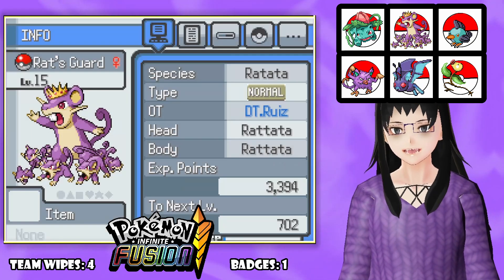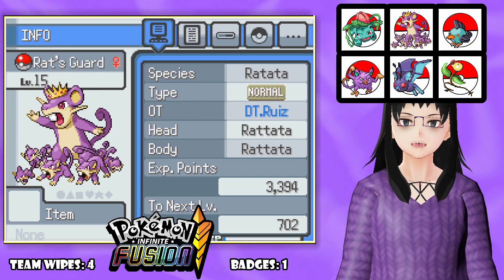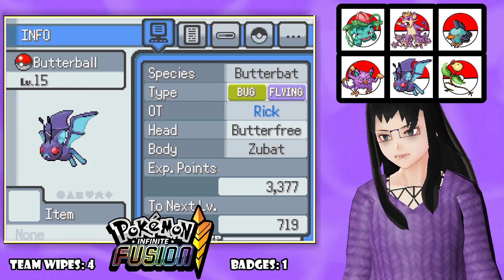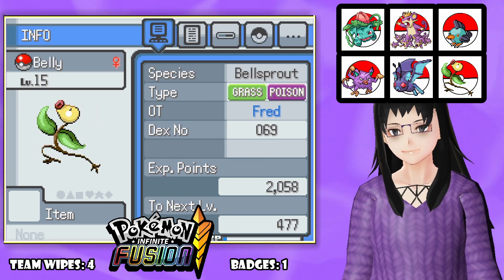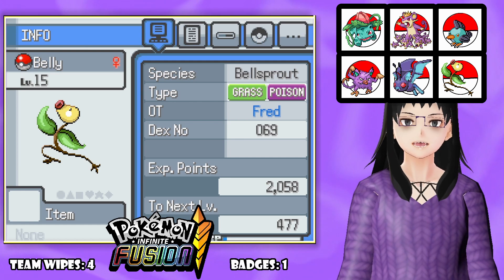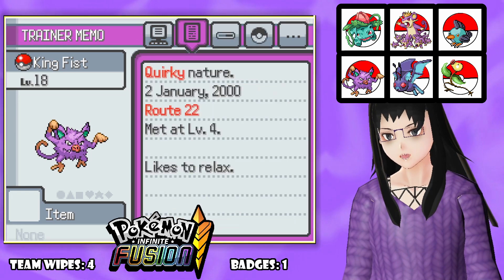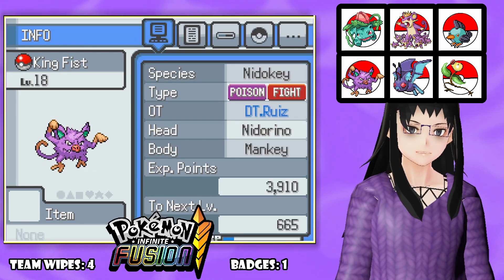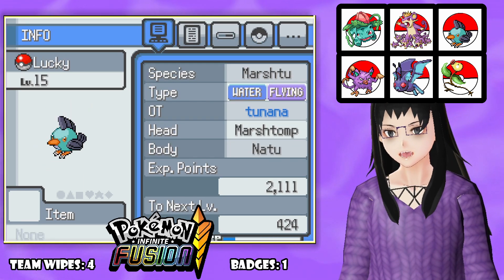First of all, a quick team update. We have Ratsguard, the Raticate-Hitmonchan fusion. I actually unfused the Hoot Hoot - Raticate fusion. I'm just using them both together so we can have another fusion. Butterball, the Butterfree-Zubat fusion. Lucky, the Markstab-Natu fusion we got from Wonder Trade. Belly, the Bellsprout we got from a trade for a Spearow. Ivysaur, obviously, and King Fist, the Nidorino-Mankey fusion. I haven't evolved this yet - I think I want a move or something, so I'm not going to evolve it this part either. Maybe before the third gym.